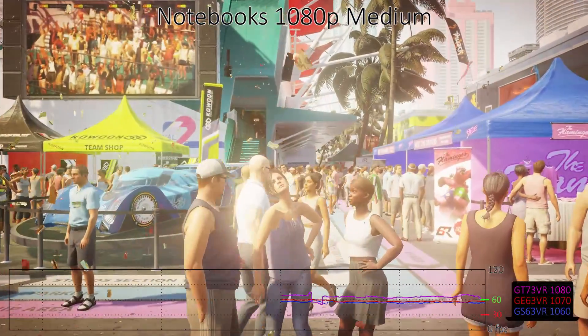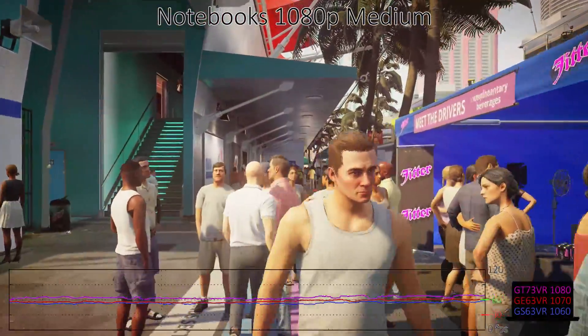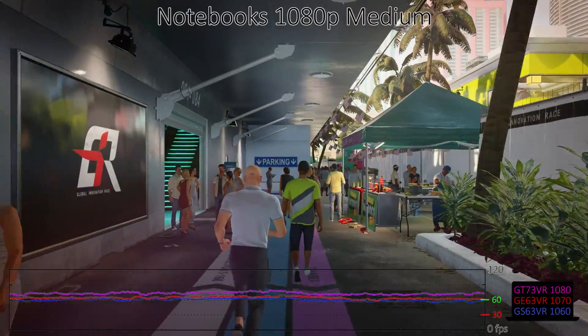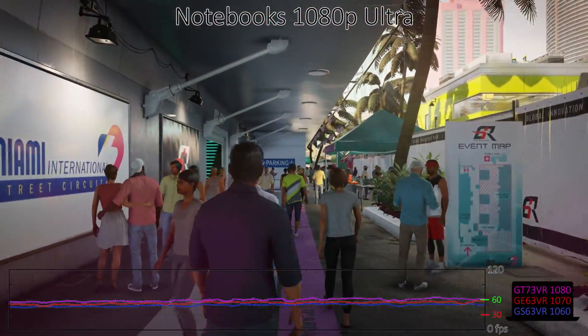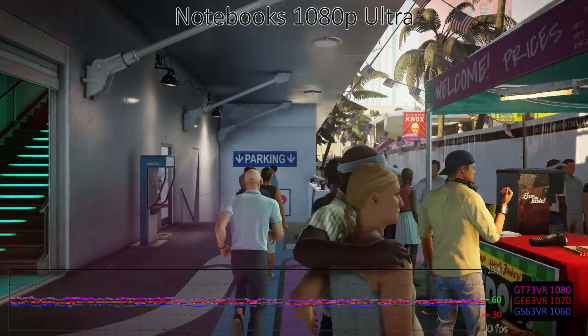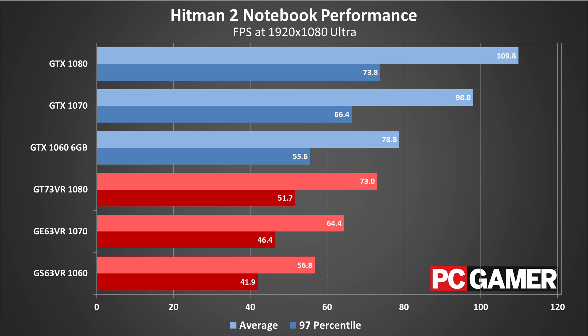Over to laptops, it's about as you'd expect, with desktop GPUs outpacing the mobile versions even though they sound beefier on paper. At both medium and ultra, since we're limited to 1080p displays on two of the three laptops, the desktop GTX 1060 outpaces even the GT73VR's GTX 1080, and by a pretty huge margin at medium quality. The desktop GTX 1060 is 25% faster at medium, while at ultra the mobile GPUs catch up a bit and the GTX 1060 is about 7% better. Meanwhile at the bottom of the scale, the GS63VR with a GTX 1060 starts to struggle a bit and generally does best by turning down a few settings.